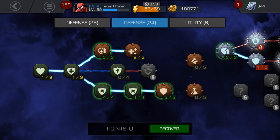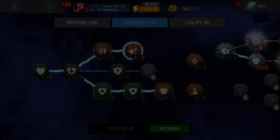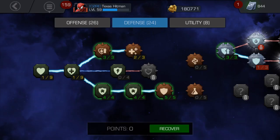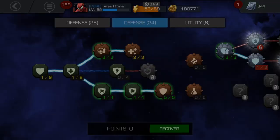I have one point each at the start of the health tree just for health — I don't recommend putting more than that. In Recovery, which increases the amount of health your champions recover by 10% from all sources, I'm at one point. This actually helps a lot with Willpower — if you have Willpower and Recovery on three, you gain even more health per second.